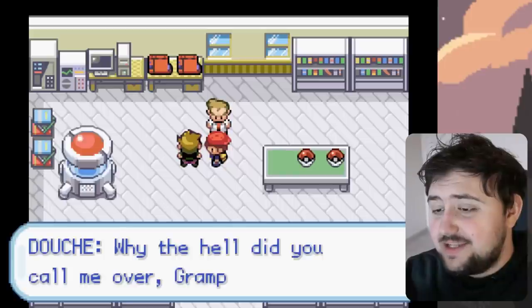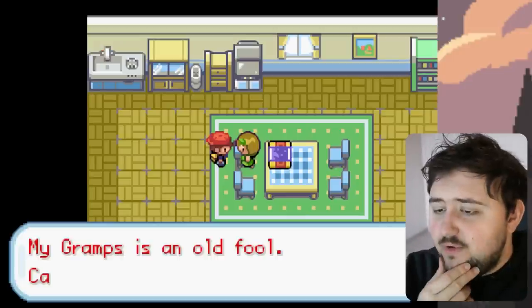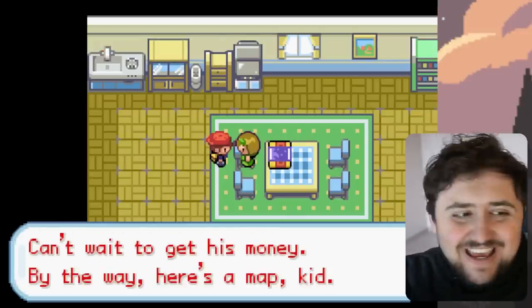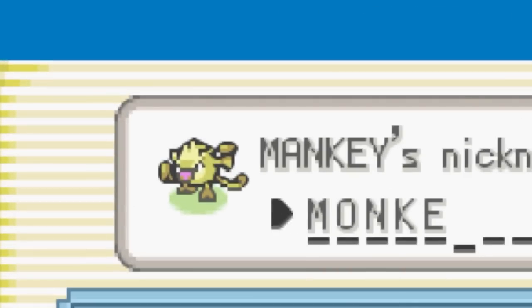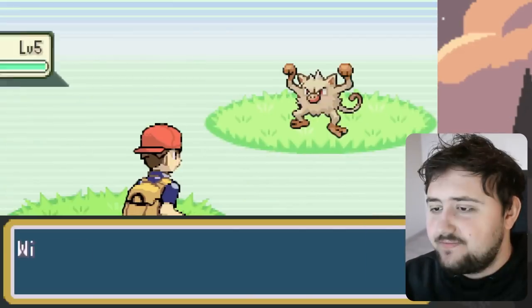Oak's grandson Ledouche — aka Blue — is also there and receives a Pokedex and Pokeballs as well. Professor Oak is being an asshole, so we get a free map from his granddaughter. We go out looking for some Pokemon, find ourselves a Mankey that we capture and add to our team as our first caught Pokemon. I couldn't find a Nidoran, but that's besides the point.